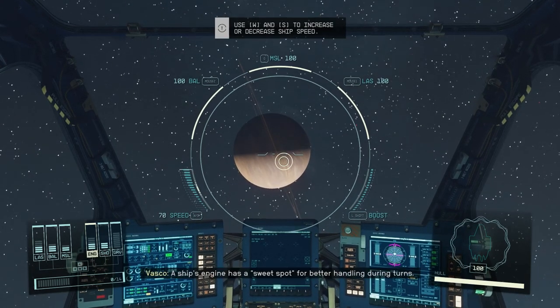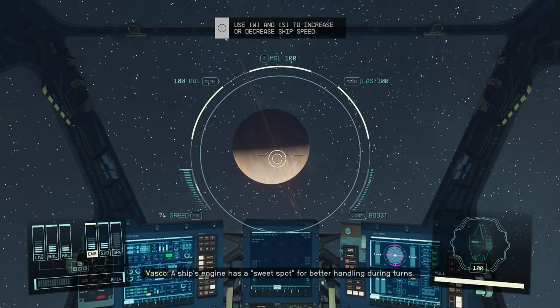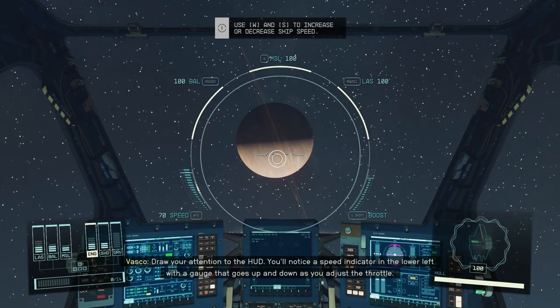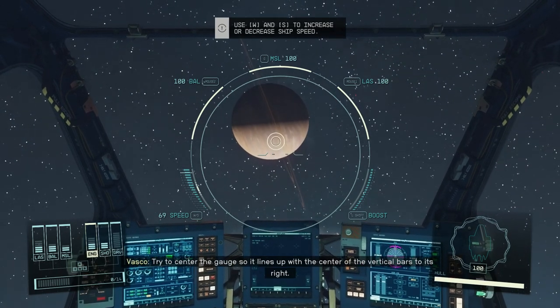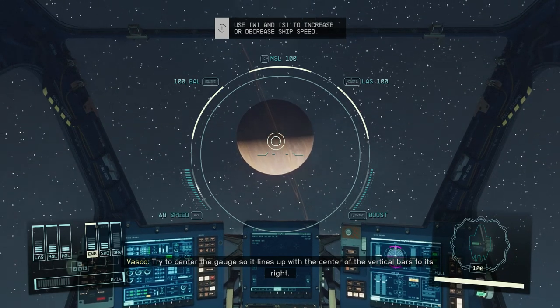A ship's engine has a sweet spot for better handling during turns. Drawing your attention to the HUD, you'll notice a speed indicator in the lower left with a gauge that goes up and down as you adjust the throttle. Try to center the gauge so that it lines up with the center of the vertical bars to its right.